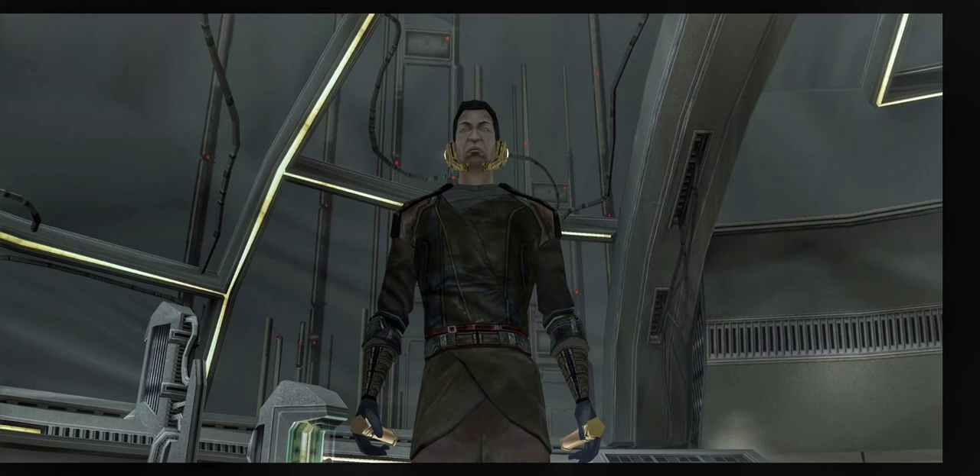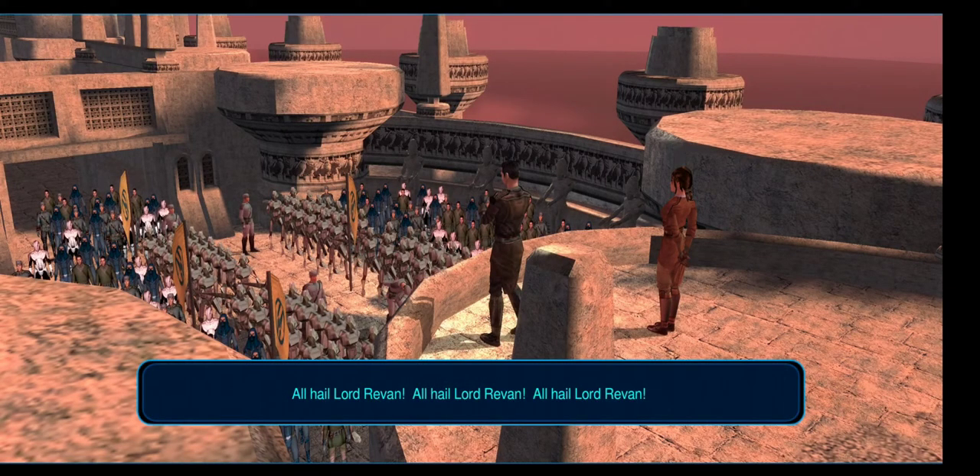Not having enough spikes didn't help. I also hoped that having Candor there would do it, but it would have been better to have T3-M4 — although having him there would have meant an extra person to heal separate from a human, so I couldn't use Bastila's force powers. In the grand scheme of things it didn't really matter, because of the number of times I had to redo certain aspects of the game.